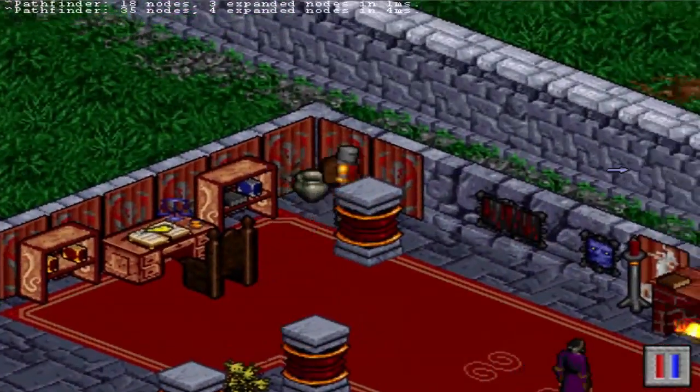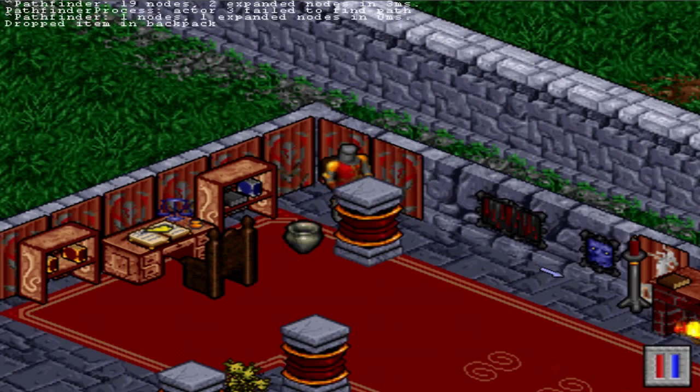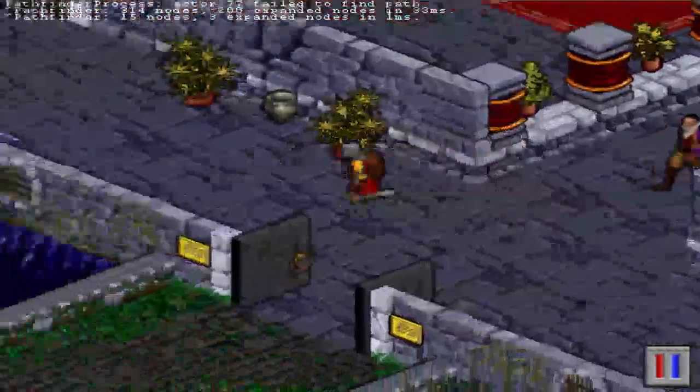So let's go over to this base right here. Wait till he goes out of view. Yay. Got the key. You got the key. You didn't see me? Good.